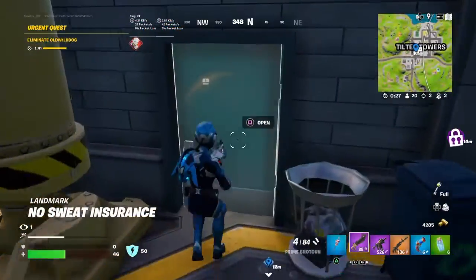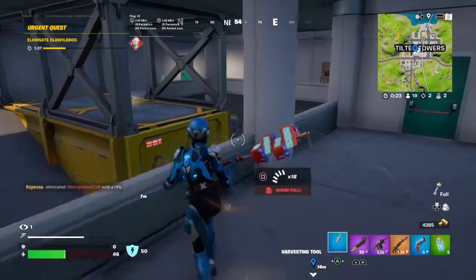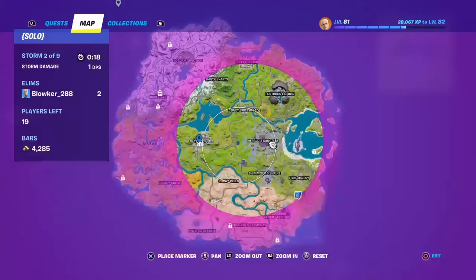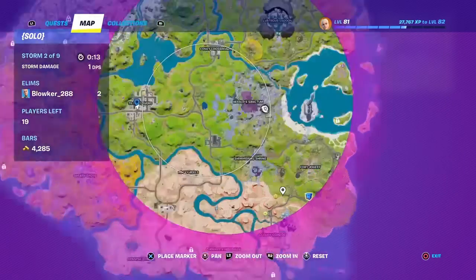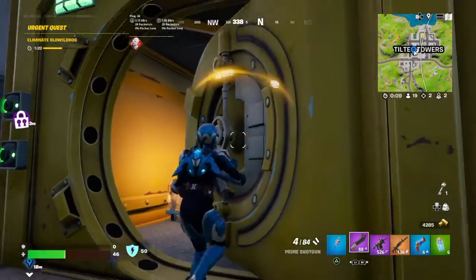Now, there are two options for these vaults. There are the one-key vault — you can hold up to three keys. One key still gets you good loot, but you can get some mid-loot. Then if you get the two-key vault in certain locations, like the Lagoon, Rave Cave, Tilted, and other places on the map, you will get much, much better loot.